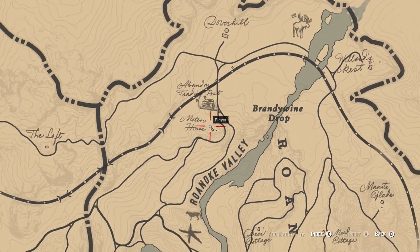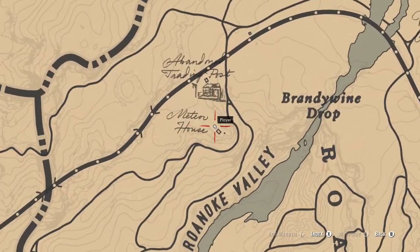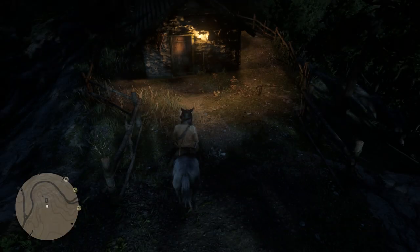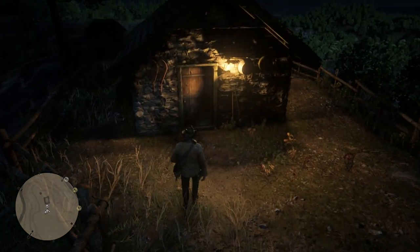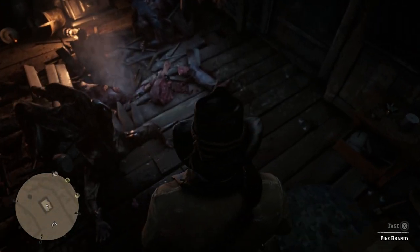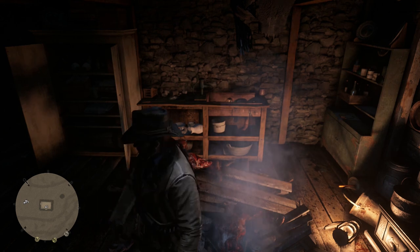Right north of there, there's this little house at this location right here. You're going to go up to it and go inside. When you go inside, there's going to be a bunch of dead people. There's a hole in the roof where a meteorite came through and hit the ground. You're going to come in here and get the meteorite. You can take it to a fence and he will use it to make you a trinket.